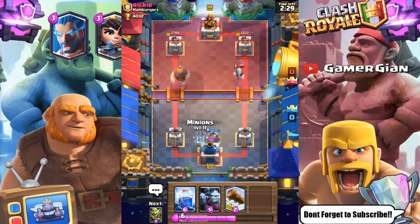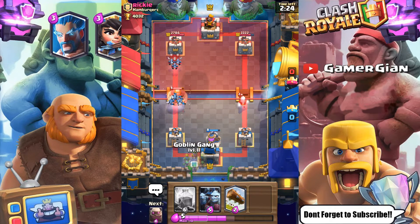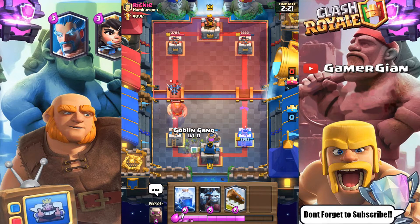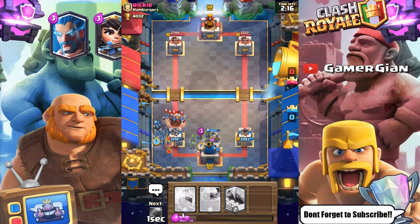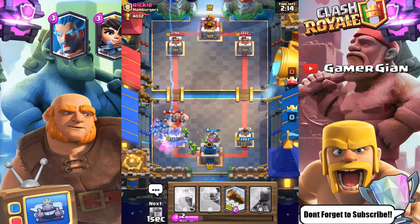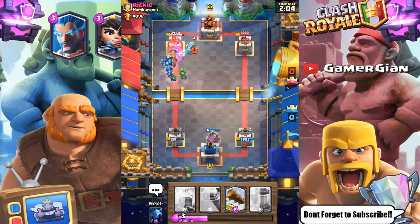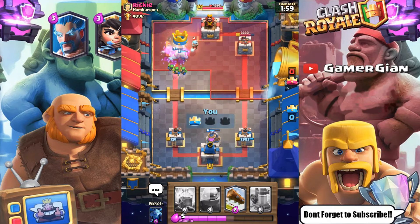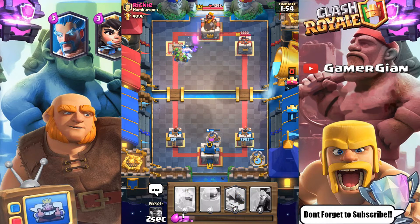I can go minions up here. He's going to drop his own minions, but then come the arrows, so I have to wait a bit. Here are my mega minions and my minion horde — if I can get the battle ram in front, this can be an extremely strong push. Look at that — look how fast the minions take out that tower! That's exactly what I'm talking about: you need to bait him, then go with the minion horde. It's a dirty move.